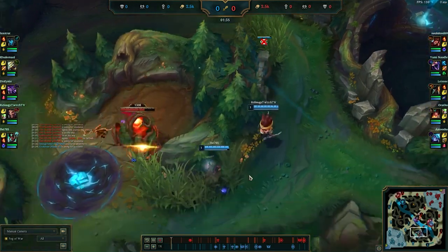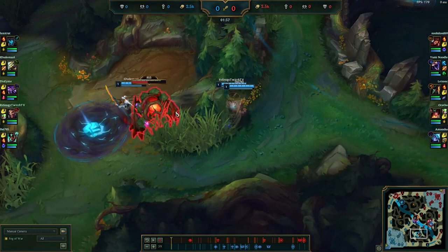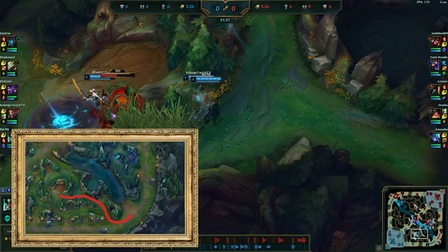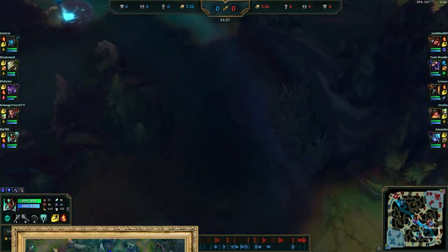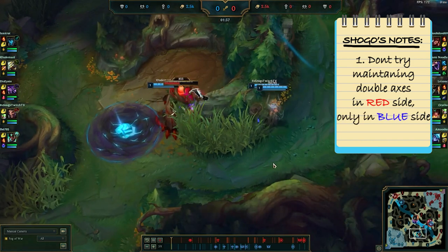I did not try for double axe going to lane here. It's hard to do when you're leashing red buff because there's not enough time to go from here to lane with double axe. Blue buff is easier because it's shorter — you can make it. But from red buff, you shouldn't try because you're going to lose your axe.